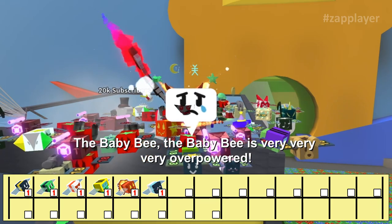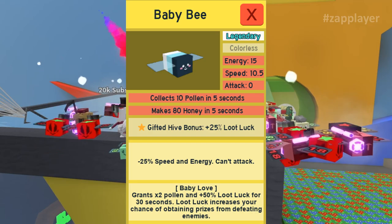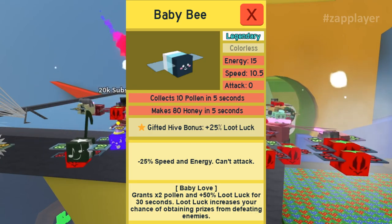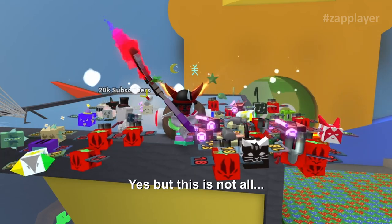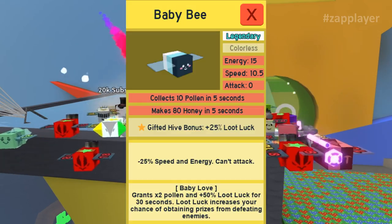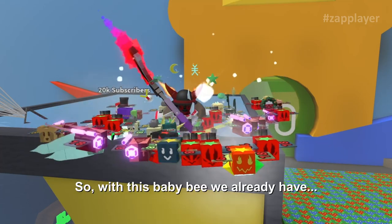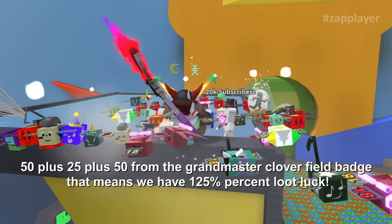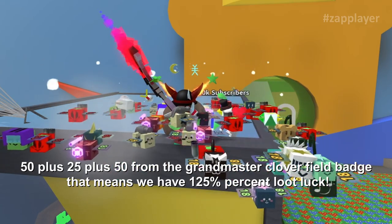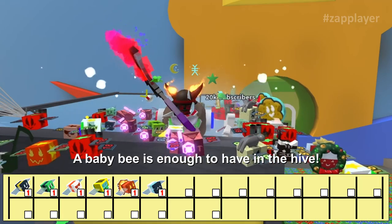We've already reached legendary rarities. The baby bee is very, very overpowered. It gives us a token that increases pollen by 2 times and 50% loot luck. And as a gifted bee it gives 25% loot luck. So with this baby bee we already have 50 plus 25 plus 50 from the grand master clover field badge — that means we have 125% loot luck. One baby bee is enough to have in the hive.